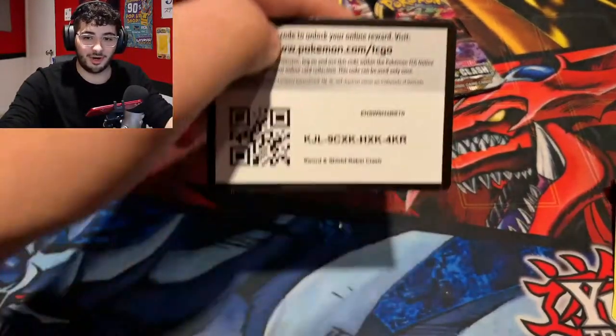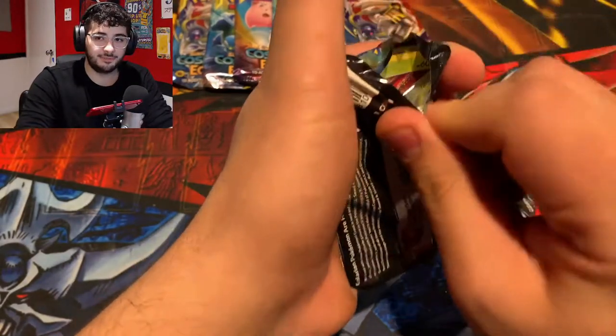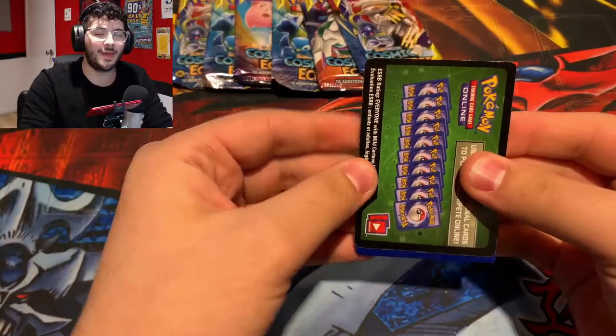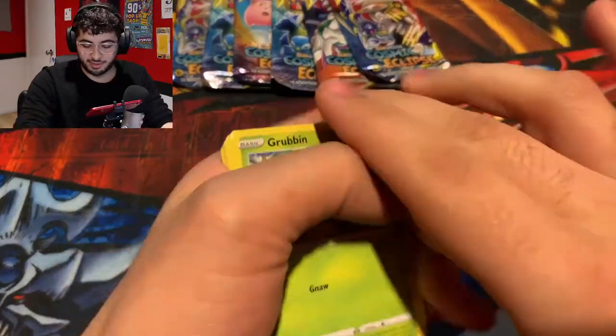I am forgetting to put all the code cards on screen, but you'll probably find a code somewhere in this video. Going into our next pack — our last Rebel Clash. These packs really are opening so smoothly. We just got another Non-Holo Spiritomb.